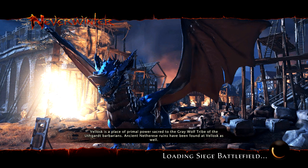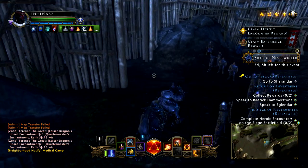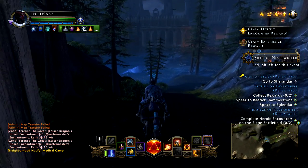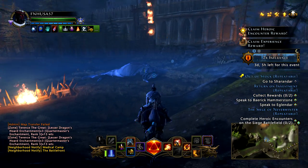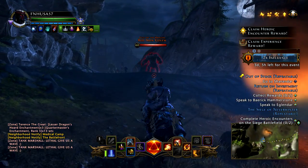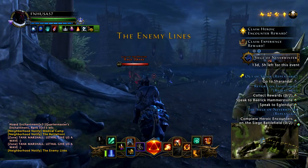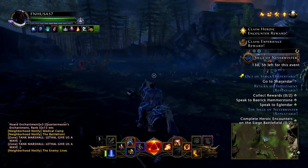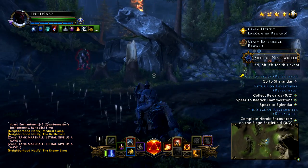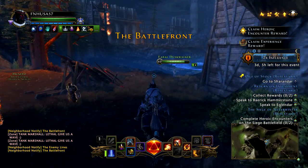There are basically five heroic encounters that can spawn: two dragons, a destroy the catapult, and two different assault or invasion heroics. It looks like they just got done killing a dragon here, so it's going to be a minute before another heroic spawns, and everybody is currently trying to do these heroics. Because of that, I'm going to go ahead and make a quick cut and I will be back as soon as I find a heroic.